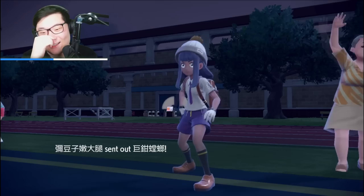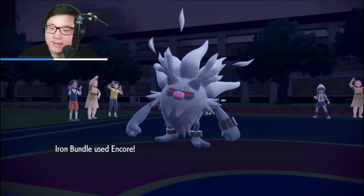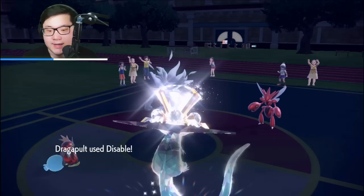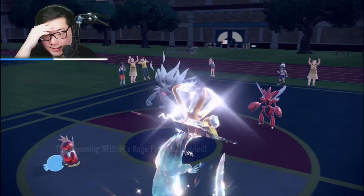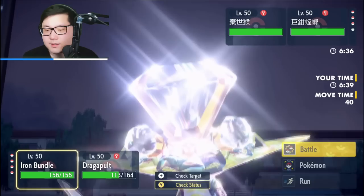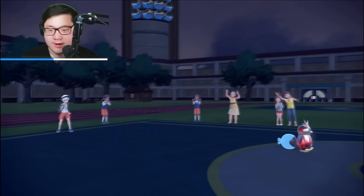Now we're going to Encore and Disable unless Gholdengo comes in. Bullet Punch — no way! Chaos! Encore and Disable. Swords Dance — I do have Goldenglow, which should be a good Scizor counter. We Encore and Disable the Annihilape — did it Close Combat? Story stands. Kind of unexpected, but it works. I'm going to Freeze Dry the Annihilape slot. I'm going hard into Goldenglow here. This Dragapult still has a very good chance of doing well in this game.